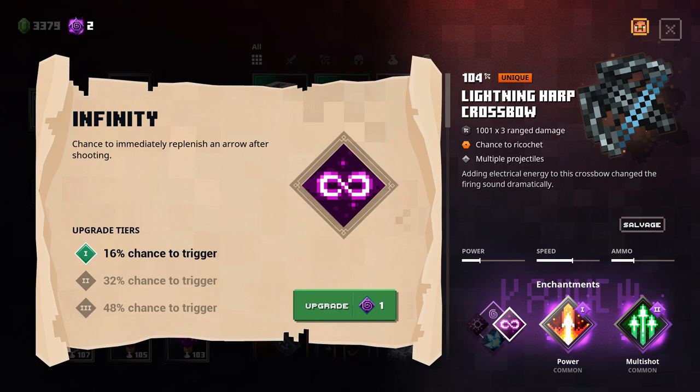Now the enchantment is something that is not random. I got Multishot, which allows me to have a 40% chance to shoot 5 arrows instead of 3, which is great. Power to increase the damage. I still haven't upgraded fully and I still need to choose between Infinity and Chain Reaction. Chain Reaction is really fun and Infinity can save you lots of ammo because it's a chance to immediately replenish an arrow after shooting.